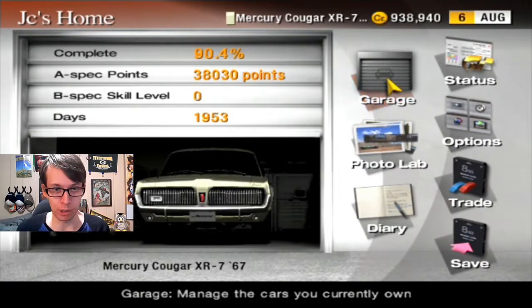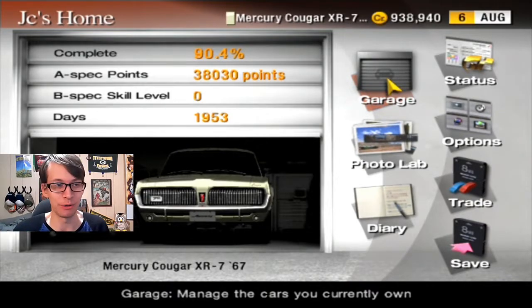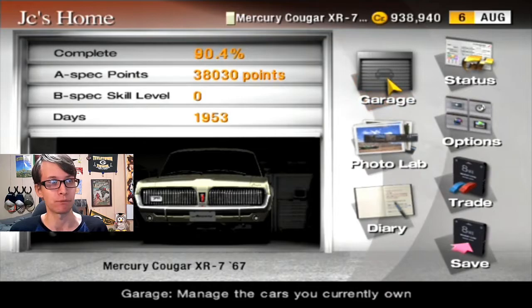Hey, it's GC1424 once again with Gran Turismo 4, and in this episode of our GT Mode playthrough part 116, we're doing another extreme event called Like the Wind. It's one race, it's five laps, and it takes like 10 minutes. It goes by like the wind. We got this Mercury Cougar XR7 from 1967 on display right now — that was one of the prize cars for completing the S license yesterday. Now that we have that, we can of course do Like the Wind. We have 90.4% game completion.